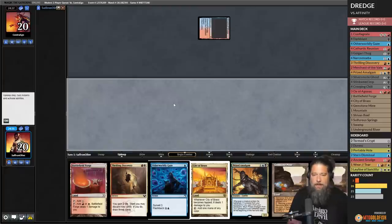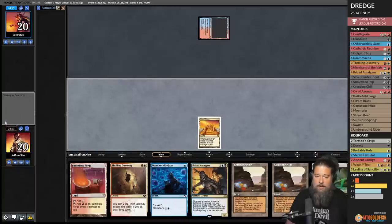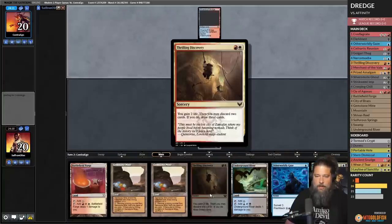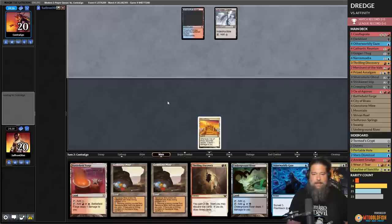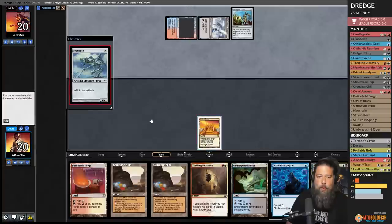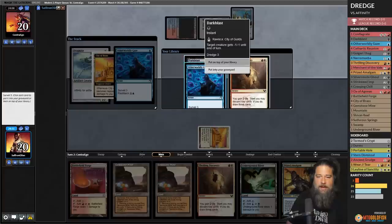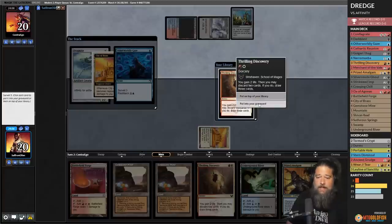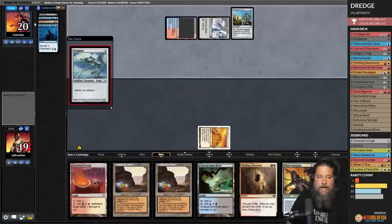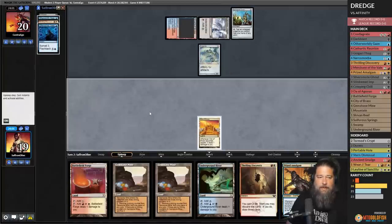Opponent appears to be some sort of affinity-style deck. We play City of Brass and cast Otherworldly Gaze — we need to gaze into a Dredger so we can Thrilling Discovery into a big board. We hit our worst Dredger but it does say Dredge, which means a Thrilling Discovery could work. We Dredge and find a Stinkweed — that's big. We play Gemstone Mine for white and red, cast Thrilling Discovery, and use Darkblast to start triggering Prized Amalgam. We dredge into Golgari Thug, Stinkweed, and hit two Creeping Chills.